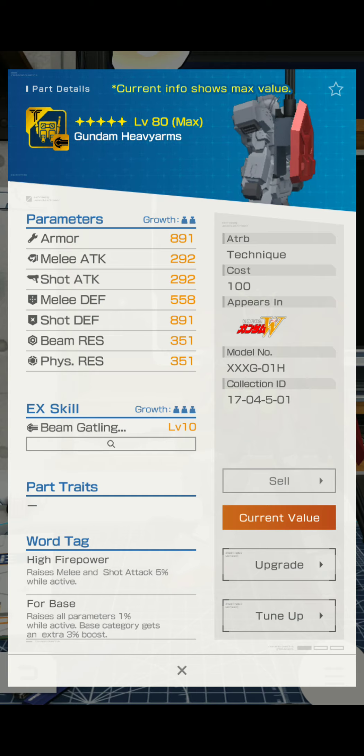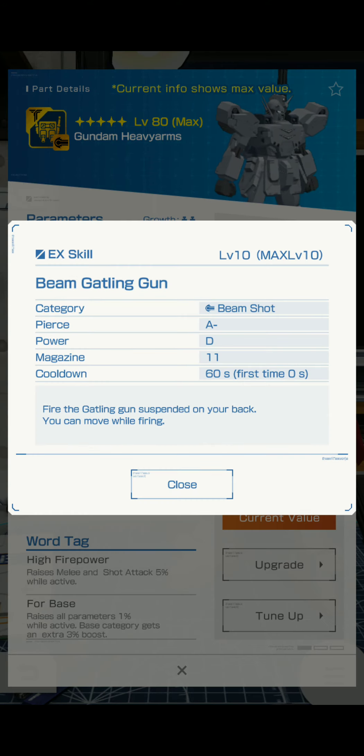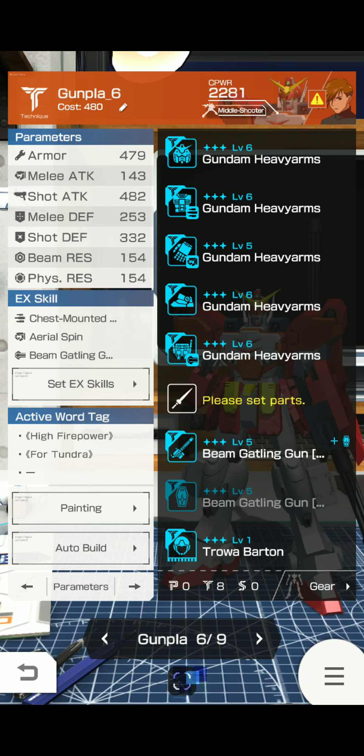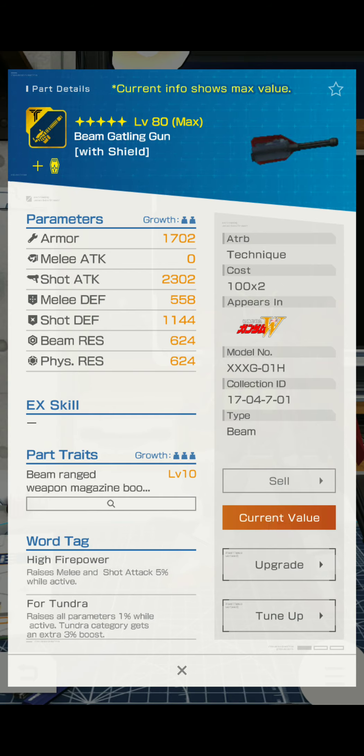The backpack — Gundam Heavy Arms. It's a backpack. It has decent stats overall, I guess, for a backpack. Anyways. Bean Gatling: category bean shot, pierce A-, power D, magazine 11, cooldown 60 seconds, first time zero seconds. Fire the Gatling gun suspended on your back — you can move while firing. And you have the Bean Gatling — it's combined with the shield, which I don't really see that often TBH. Actually haven't seen it before. Ranged weapon combined with the shield.